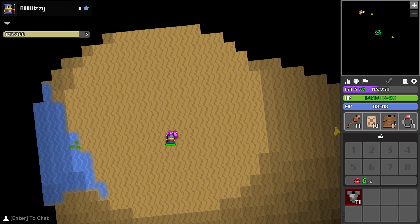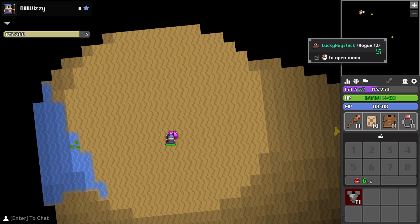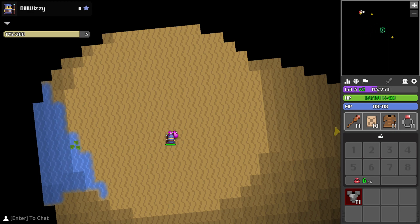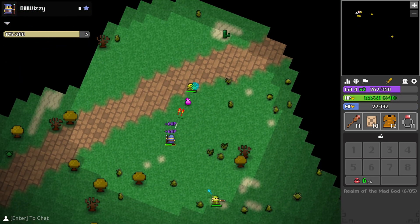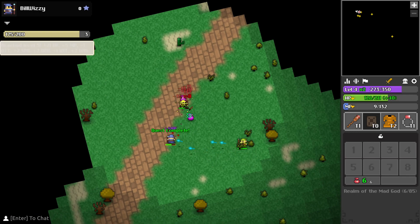In order to level up you will need to travel from the beaches of the map progressively further into the map. The further in and the closer you are to the middle of the map, the harder the enemies are going to be, but they will also drop better loot.